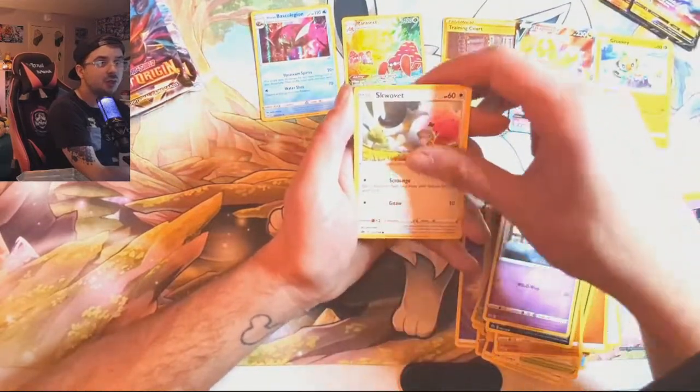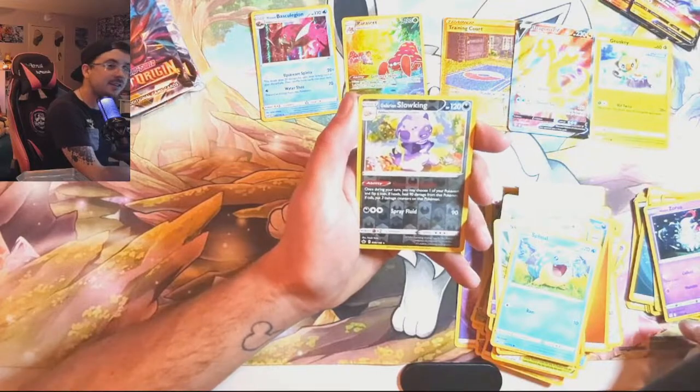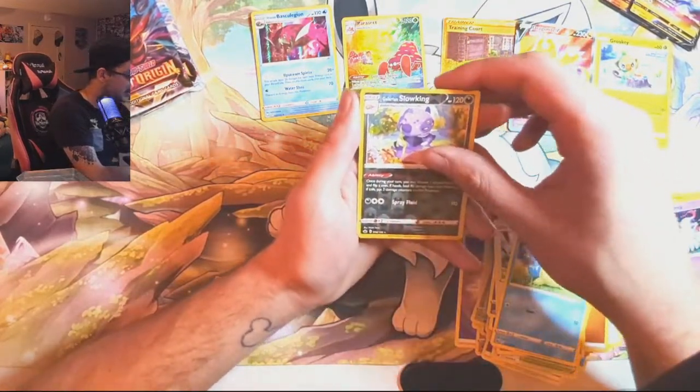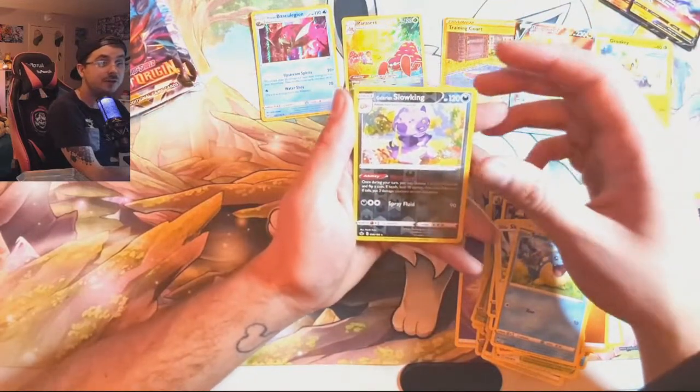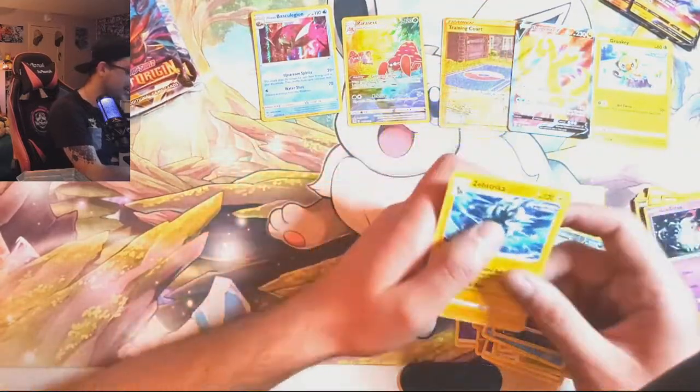So we get Shupping, Snorlax, Spheal. I like that Galarian Slowking art — I just like the design so much. Just the Pokemon itself, I think it's really really cool. But the Rare is a Zebstrika.